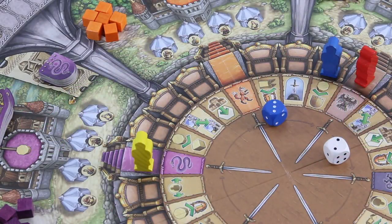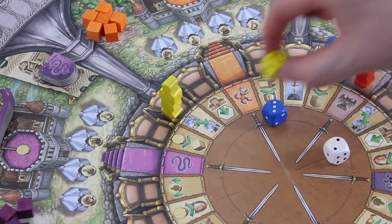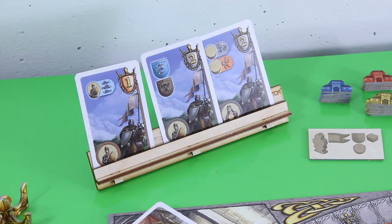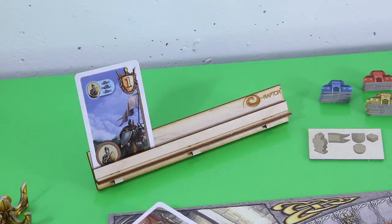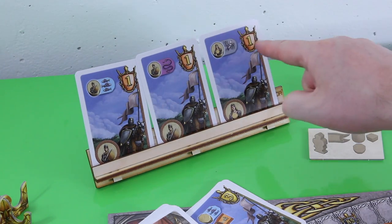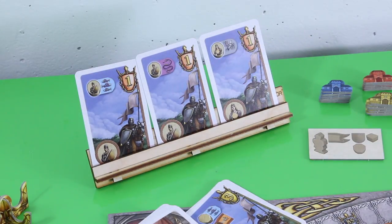Then it's the yellow player. Yellow wants to move his knight two spaces, landing on a space that allows you to exchange up to two mission cards with two cards either from the offering up here or from the draw pile directly, in any combination. He was also not very satisfied with his roll, but there's definitely something he can do. He takes those two cards here and discards two different cards to the discard pile.